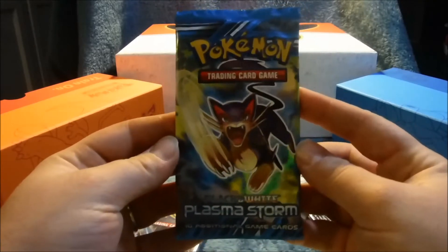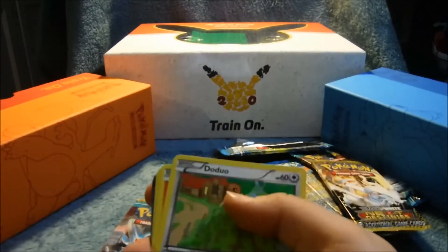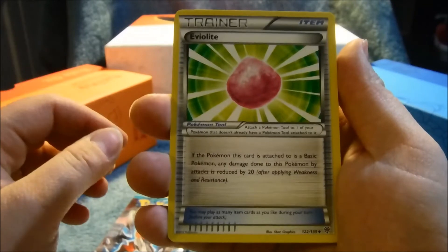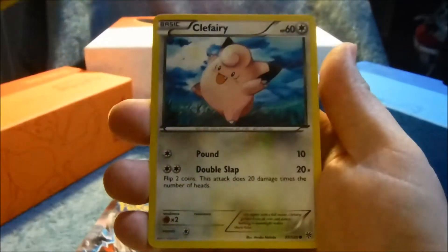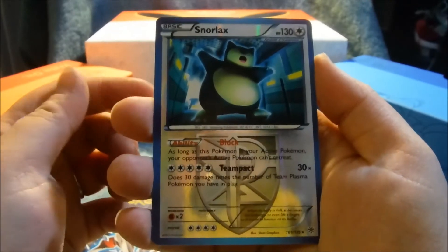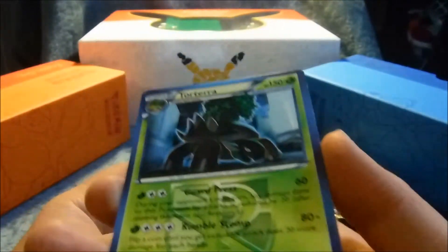Alright, starting off with Plasma Storm again. I don't even remember — I think that's Pelipper on there maybe. Team Plasma — focus camera. Trubbish, Eviolite maybe, another Doduo, Litwick, Clefairy, Shrubby perhaps, Klinklang — oh that's sweet! — and Snorlax. Team Plasma Snorlax — that's our rare! He's reverse holo.